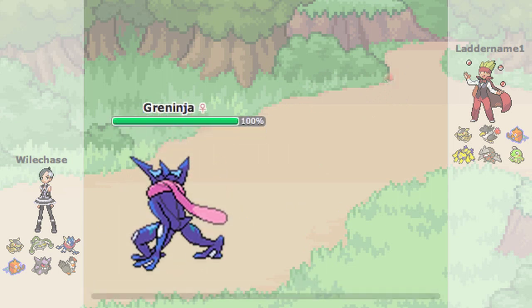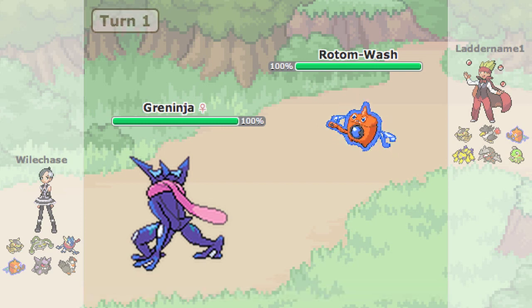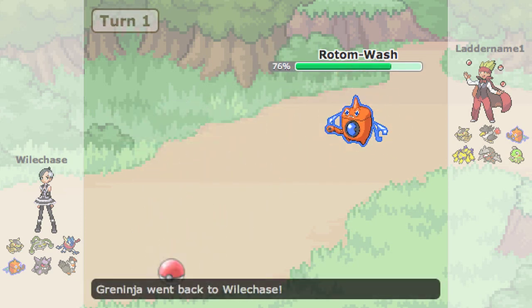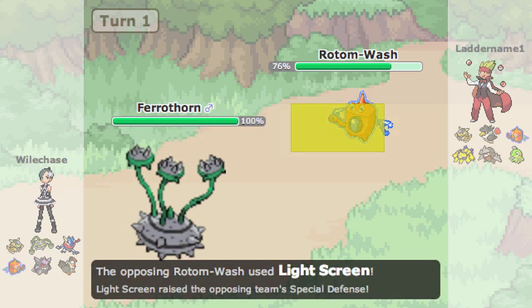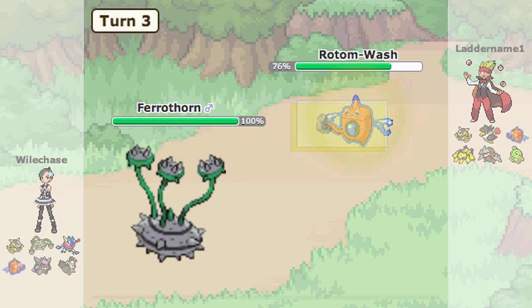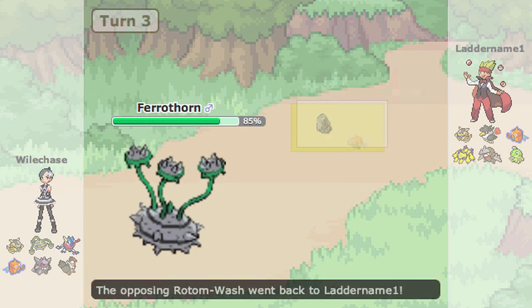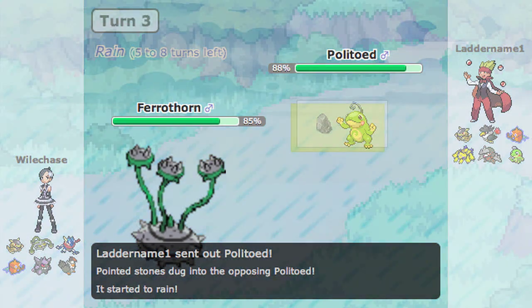I lead Greninja but he actually leads Rotom — I figured it wouldn't be a scarfed Rotom judging by his team, so I go U-turn right off the bat to get some damage going, then switch into Ferrothorn for safety. He goes light screen — apparently dual-screen Rotom is a thing people are doing — and then volt switches out. He goes into Politoed and I try a leech seed but miss.